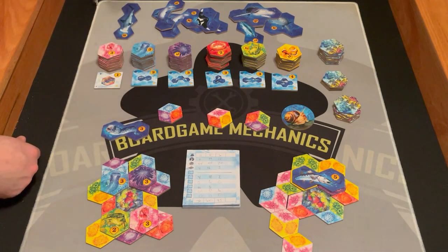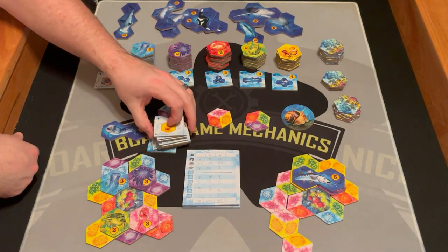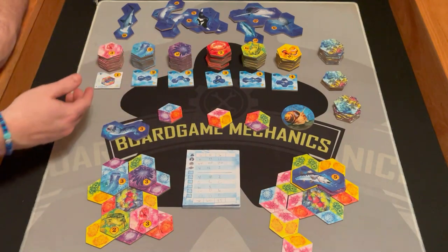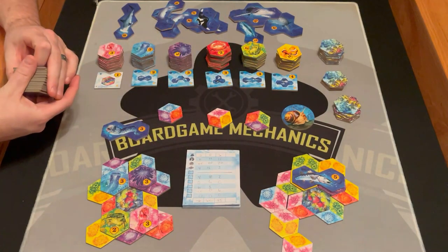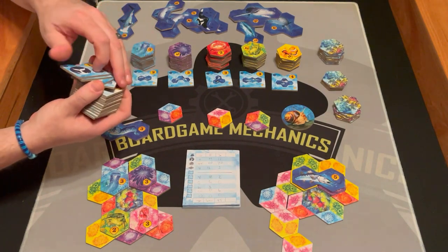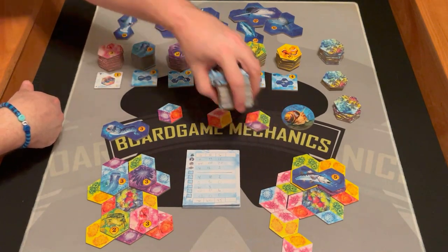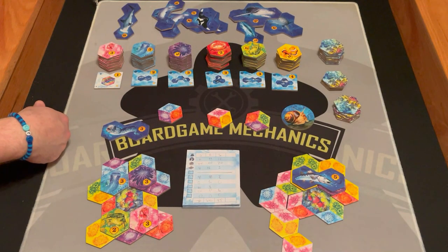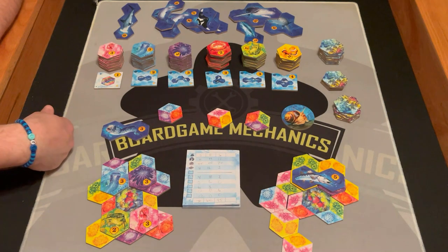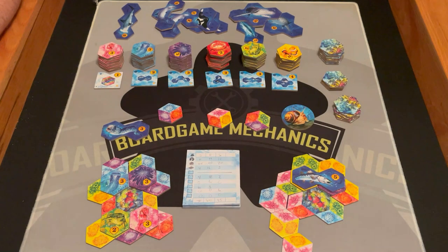There are some advanced tiles and more tiles if you're playing with more players — a bunch of different ways to score. These are the advanced ones; the base game version is what I had out here, but there's a whole pile of them — I think two more sets — so you shouldn't run out of variety. That's how you play Aqua. If you want to check out our full review and thoughts, click the link in the video description. Otherwise, thanks for watching and as always, keep gaming.